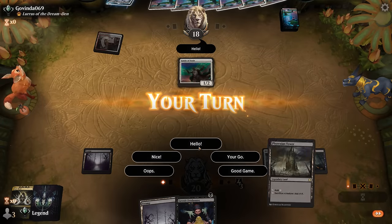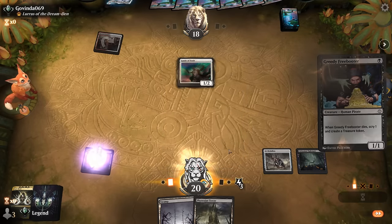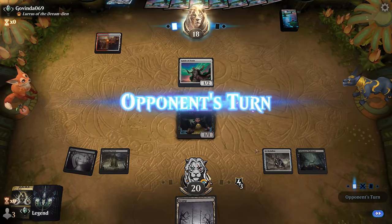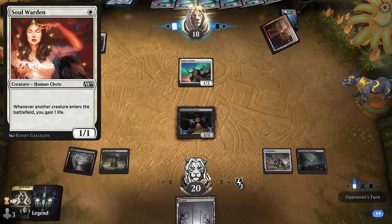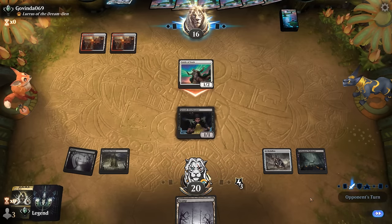Opponent is on an Energy deck. Freebooter plus Phyrexian Tower — we're very close to comboing off. Now if our opponent has Soulwarden, that's potentially an annoying card to deal with since that will gain them life if we get back our creatures. But that's where Orcish Bowmasters can maybe take it out.